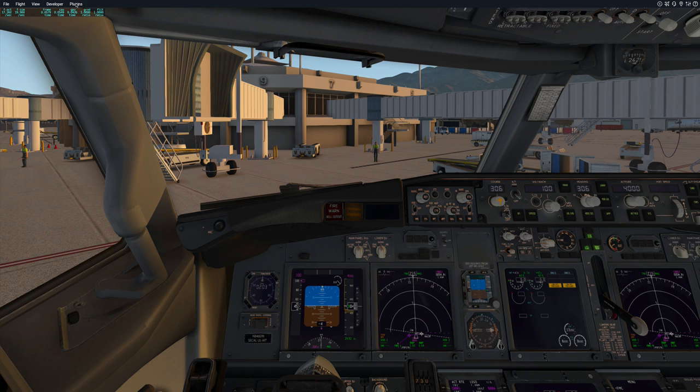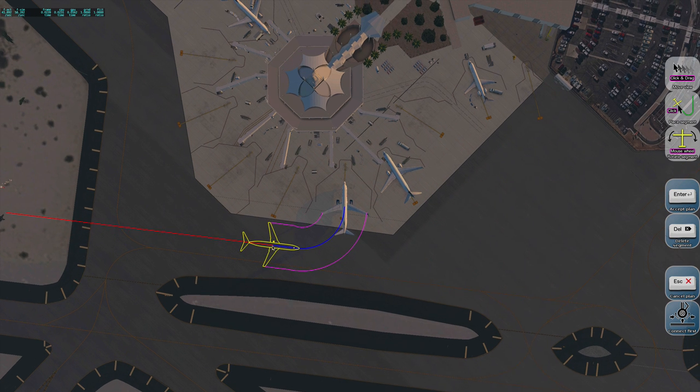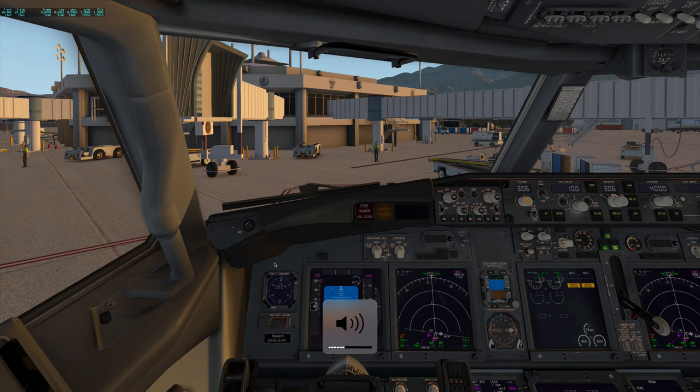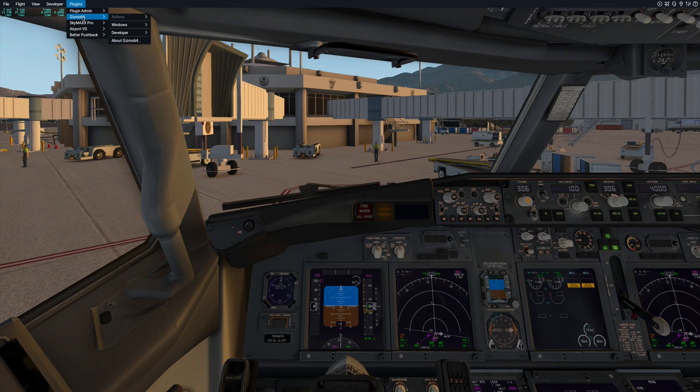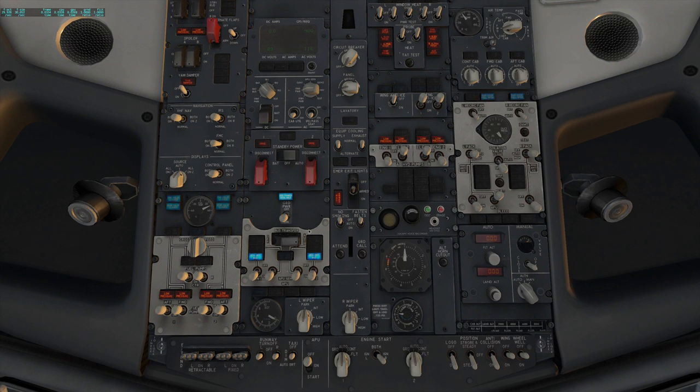I'm going to call for our pushback, because this guy takes a while to complete things. Better Pushback — great free plug-in. The tow is coming. While we're waiting, let's go ahead and get some things taken care of. Let's start our APU. We need to have fuel, and you should see this come up and then come back down. We can turn on our yaw damper, and let's go with window heat and pitot tube. We've got to arm our emergency lights.